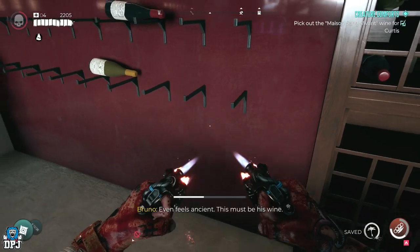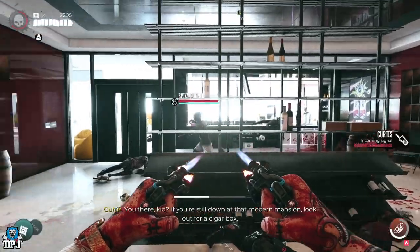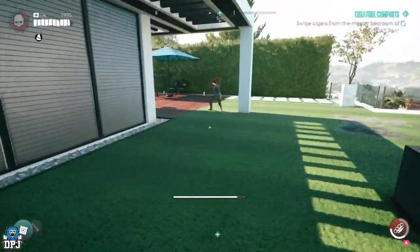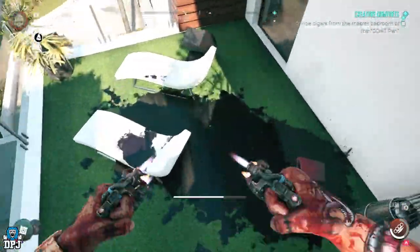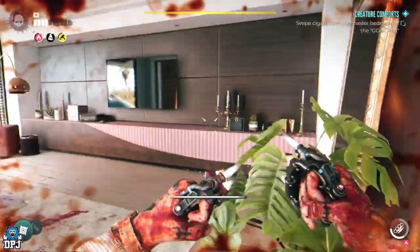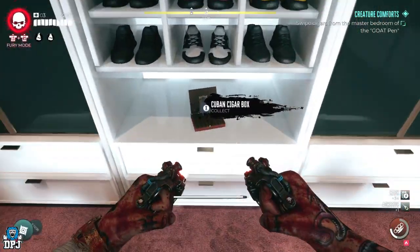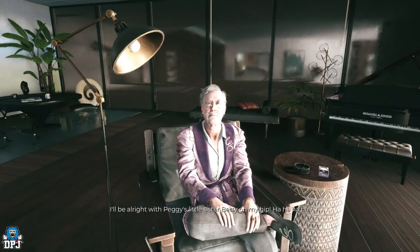Look around and grab all the alcohol on offer here. When you're done you get a radio call from Curtis asking you to get him some cigars. These are in the master bedroom, but it's locked from the inside. So here you need to go onto the roof area and jump down as I do on screen now. Once you break into this room from the outside, the alarm goes off and notifies so many zombies — it's unreal. Take them out, then walk into that walk-in wardrobe area and grab those cigars. Then head back to Emma's Mansion and go to Curtis — he will now reward you with Peggy.